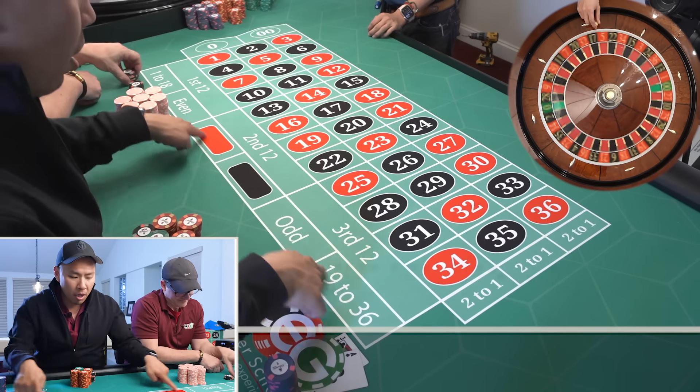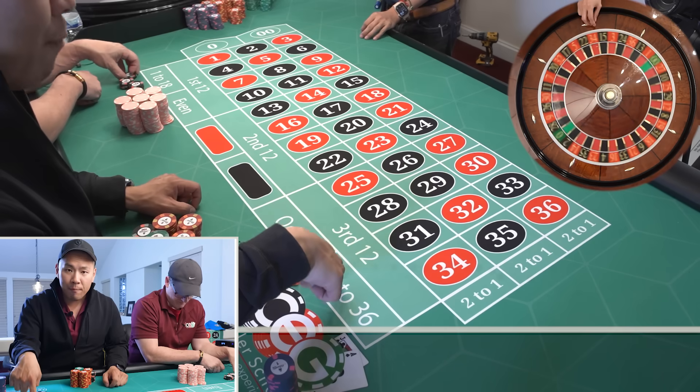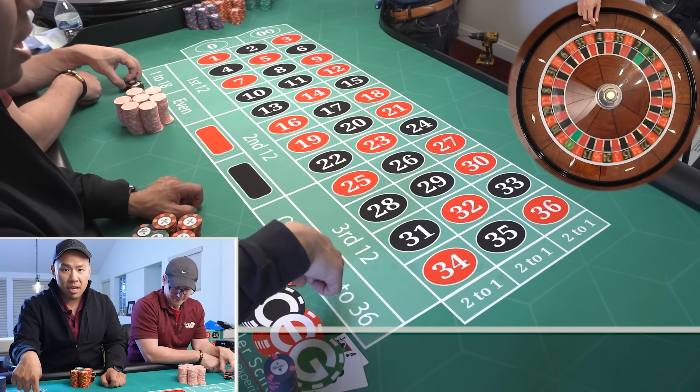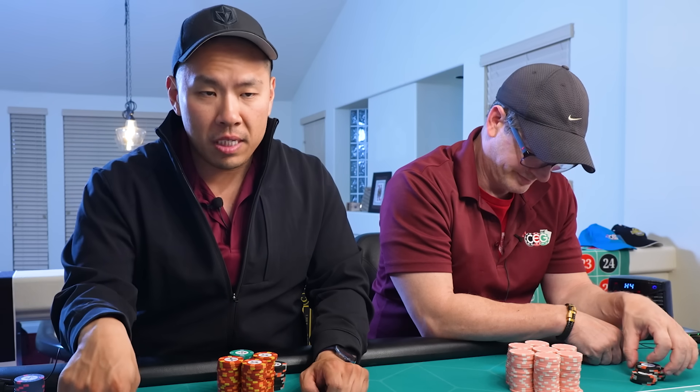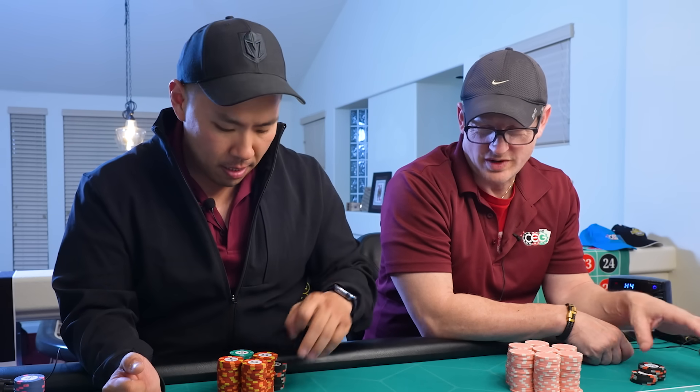So it's a classic Martingale on the one-to-one bet. You're going to pick three one-to-one bets on the outside, starting with 10. So Martingale is 10, 20, 40, 80, 160. You're going to keep going. When you win, you reset at 10. On each one? Correct.